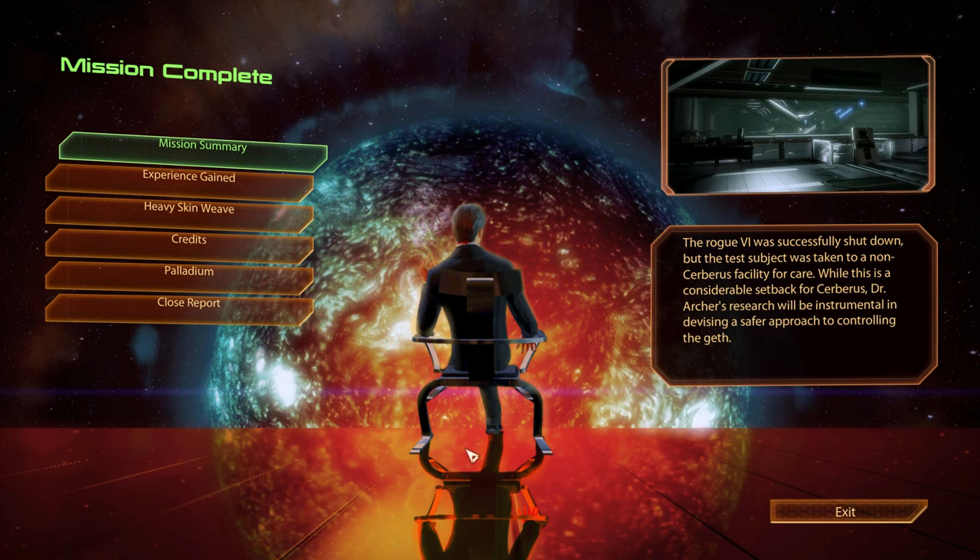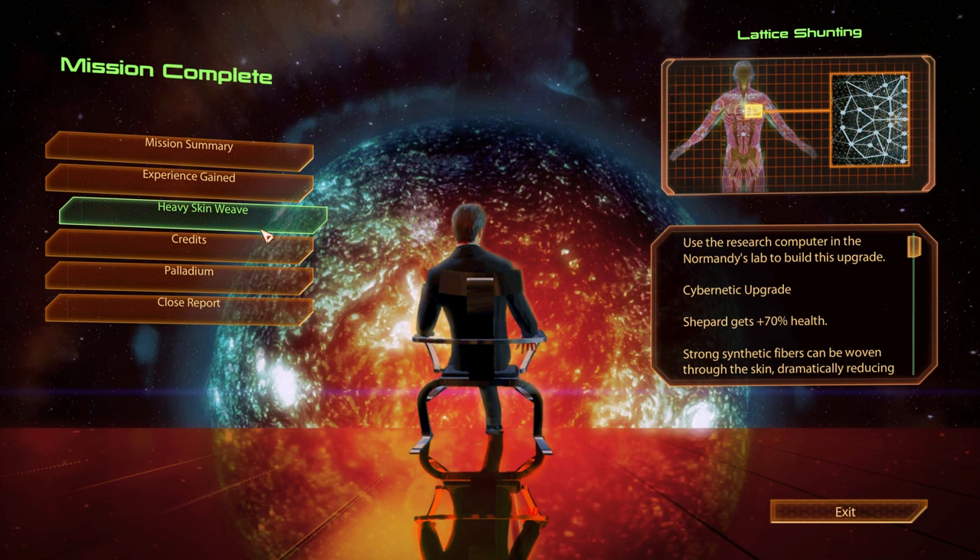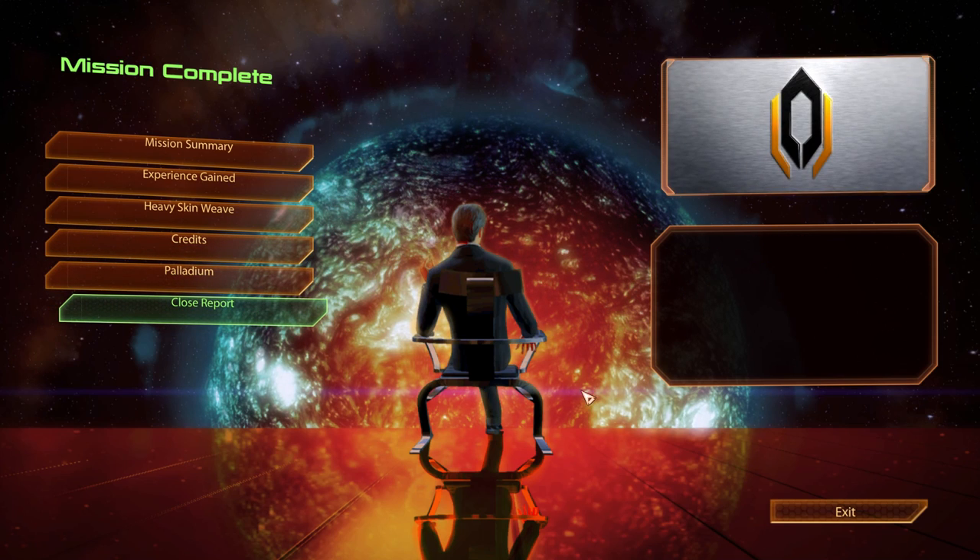The rogue VI was successfully shut down, but the test subject was taken to a non-Cerberus facility for care. While this is a considerable setback for Cerberus, Dr. Archer's research will be instrumental in devising a safer approach to controlling the geth. This is definitely from the Elusive Man. He cannot fire us because we're not in Cerberus anymore. That is the main reason why I wanted to leave Overlord for last — because it makes sense. We're destroying a Cerberus cell. Pointless experience, got heavy skin weave, some credits, palladium, and that's it.